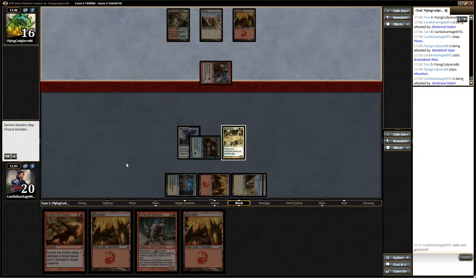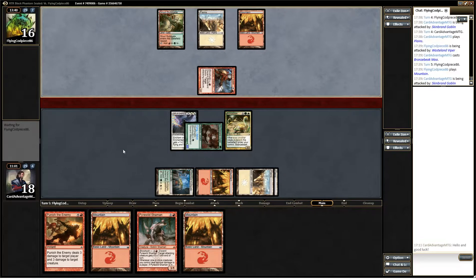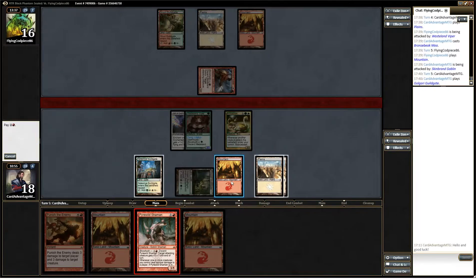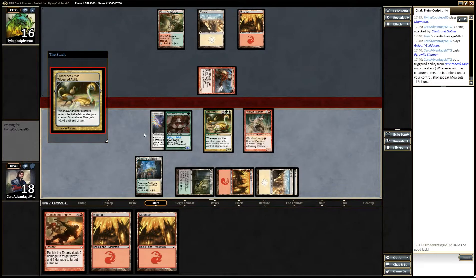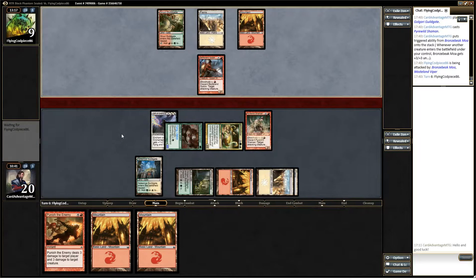Okay, he's gonna swing for two — still not blocking, so we're gonna drop the Shaman pre-combat. He probably didn't read it and figured we'd just be swinging in for two — big deal. Unless he has something in hand to deal with it, which he may. Nope — it's a much bigger swing. Now next turn we punish the enemy: kill his creature if he doesn't drop anything, and swing in with everything. Yep, and that's a game.